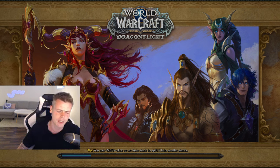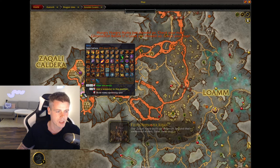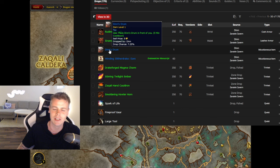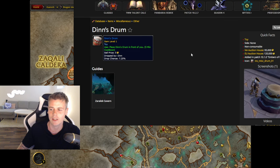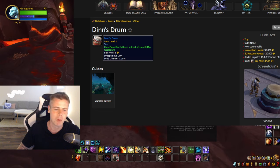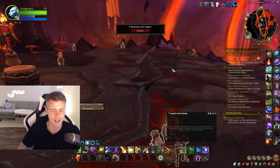The next spot is a Dragonflight one, but I feel like it's super underrated — not many people are doing it now compared to the past. I expect this one to be especially good in The War Within for players who didn't play when Zaralek Cavern was released and now need the toy. We're camping Mr. Din, because he can drop a toy — Din's Drum. The value varies between EU and NA, listed around 95k to 120k, though it usually goes for beneath that. The rare elite doesn't spawn as fast as others, partly because Zaralek Cavern still has a few people wandering around killing things.